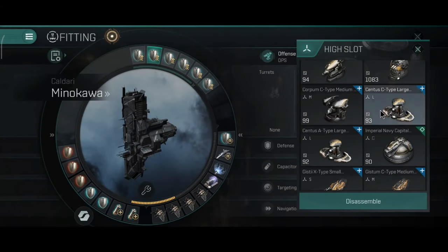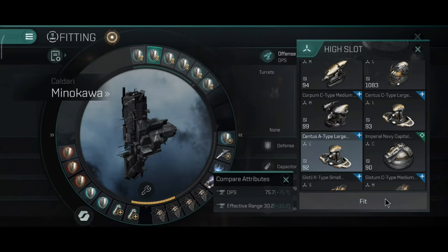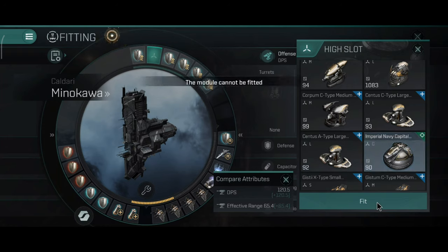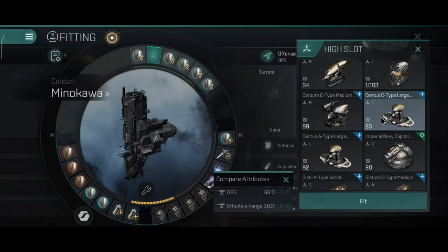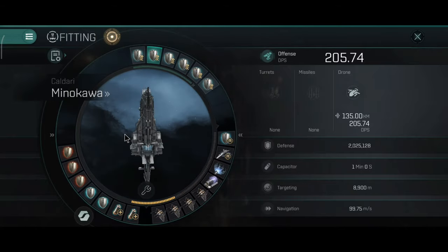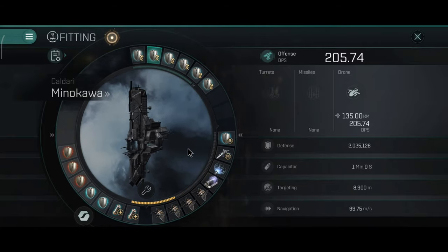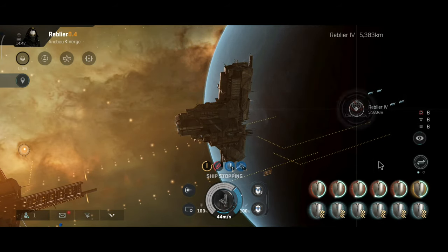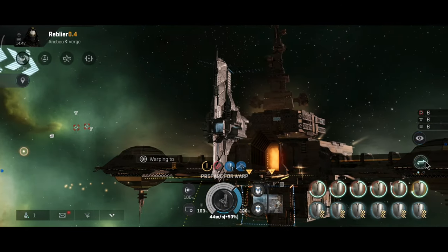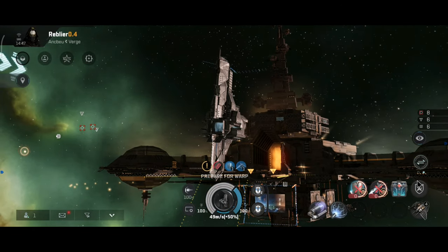Let me double check — can you fit turrets? No, you can't. No large weapons, no capital weapons, no medium weapons, no small weapons. Which means you are stuck with only the remote shield boosters — which is fine honestly, since these things are after all logistic ships, not combat ships. Time for the fun part.